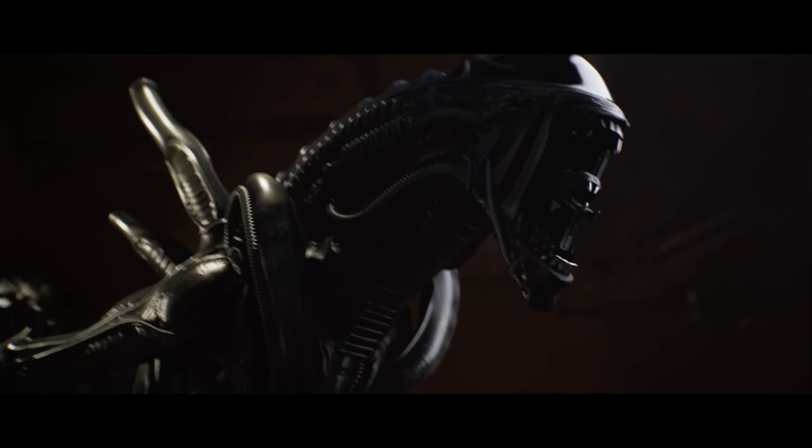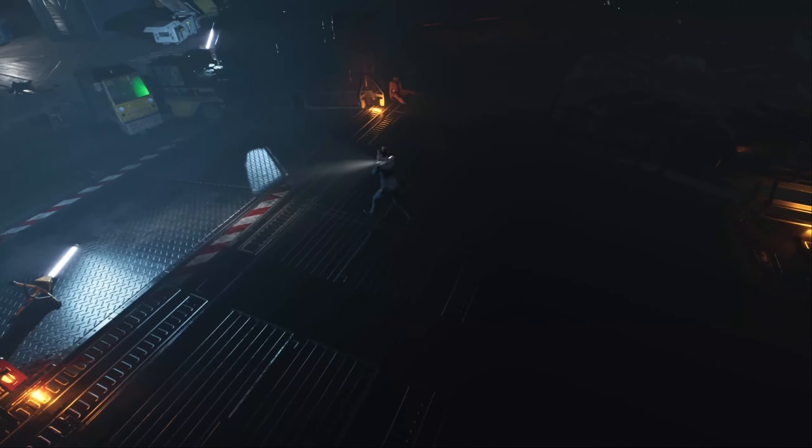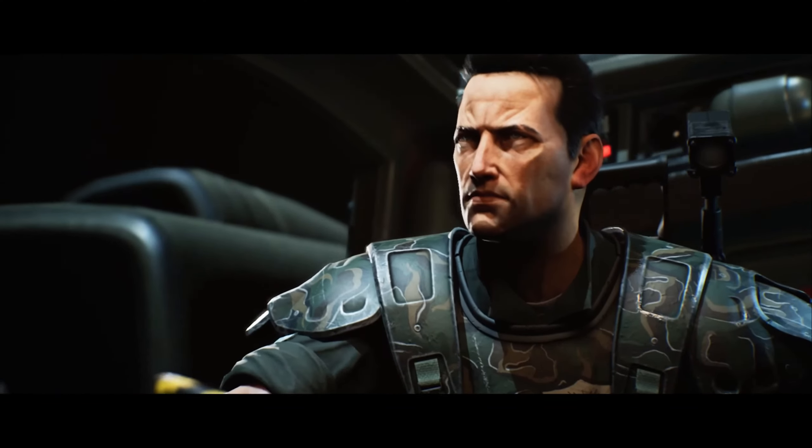The journey begins as your ship crash lands on Lethe, a backwater planet infested with xenomorphs. There you take control of Mako Hayes, a Weyland-Yutani administrator, and Jonas Harper, a USCM officer, as they team up.